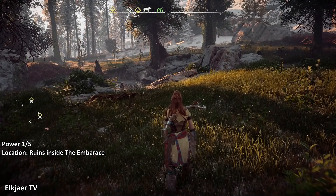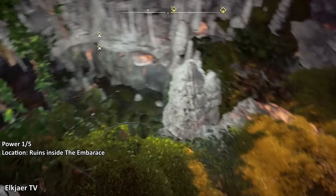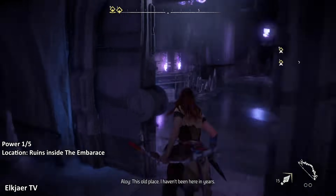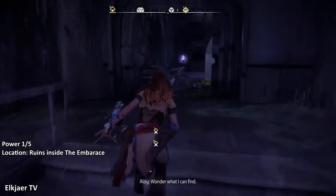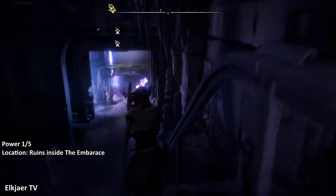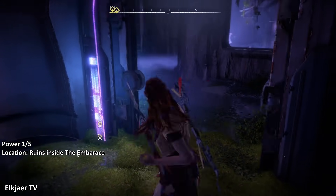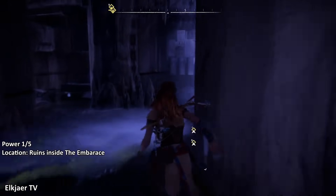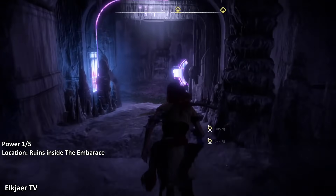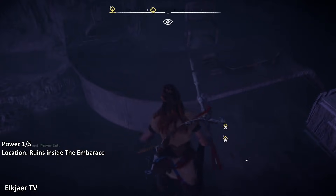Over here by the ruins, the power cell is obviously inside. You want to drop down this hole on the right side so you land on the top step and don't fall through the floor — though you can still get it if you fall all the way down. Then run through this room, go to the left, and head down the stairs. Go through the door — which you can now open because you have a spear — continue straight through the room, up the stairs, and on the right hand side there's something to break. The power cell is right there on the table.